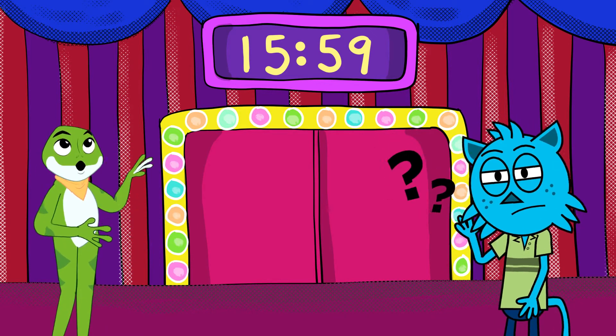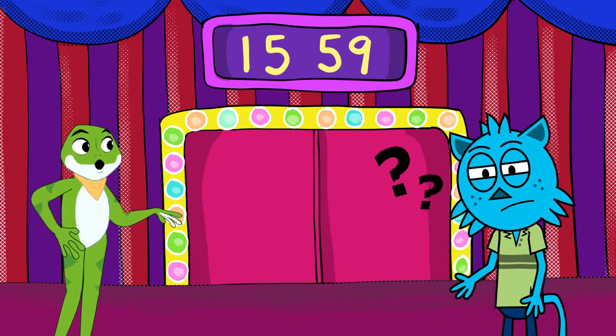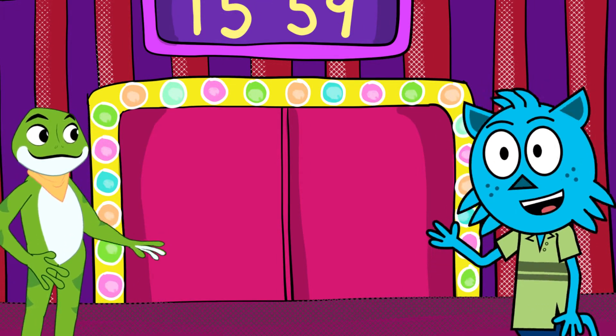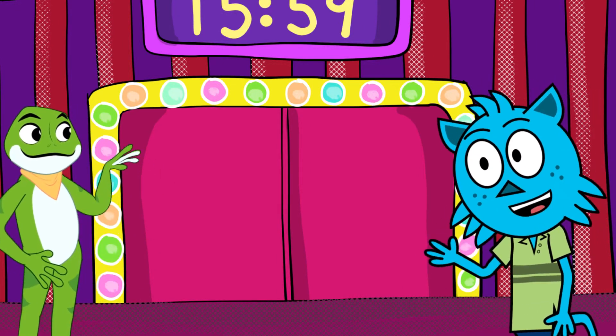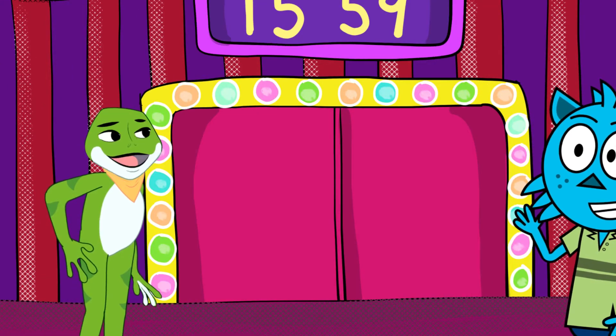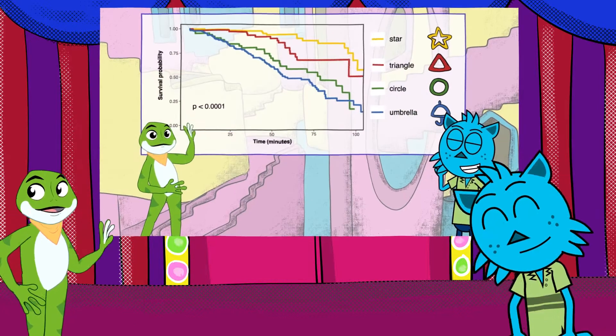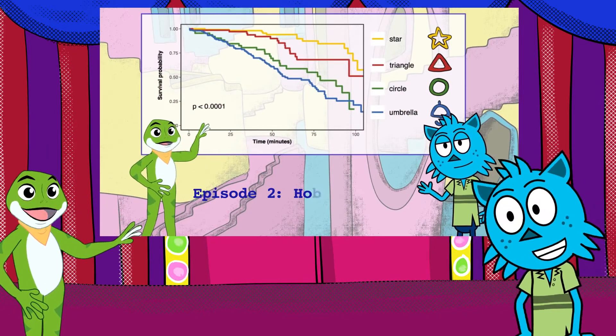Teddy, don't each player have their strengths and weaknesses? Yes, and we can use Cox Regression to predict how these characteristics affect the outcomes of the game. Cox Regression? Is that the same as the Kaplan-Meier Time to Event Analysis we did in Episode 2 of the Honeycomb Challenge?